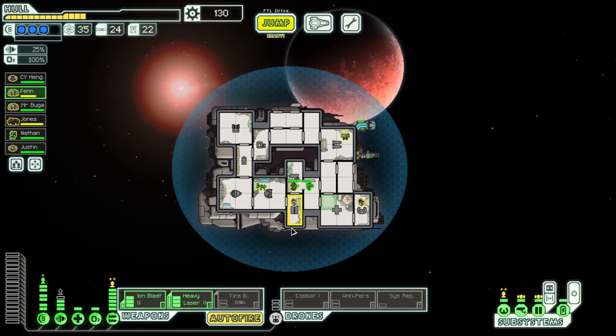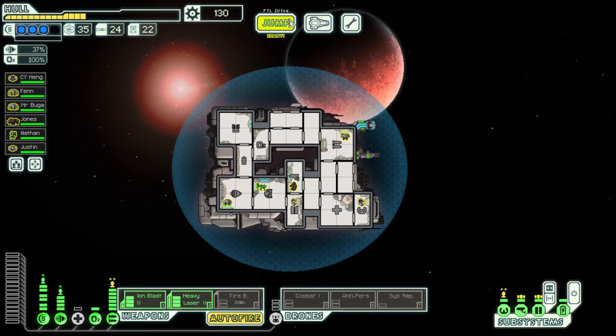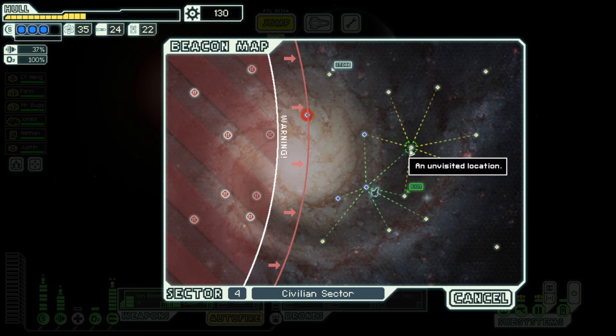What do we want on this ship to make it go that extra mile? Probably mind control — I think mind control is the way we want to go. What do we need — 190 scrap to get it? That's doable.